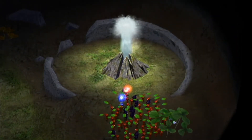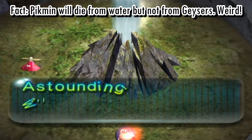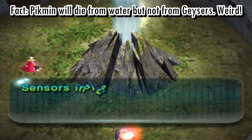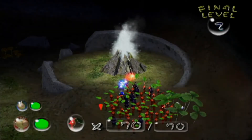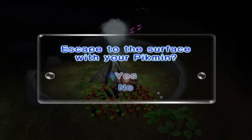We have a new way of getting out of the dungeon — a geyser. Don't worry, the Pikmin will not be harmed by the water; it's just water shooting us out. As you can see there's a crack up there so we can actually get out of this dungeon. Don't worry if the Pikmin are not in your squad — let's go in.